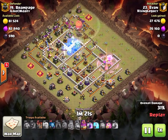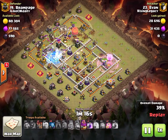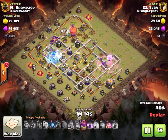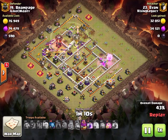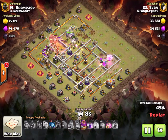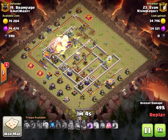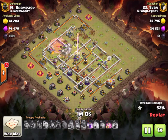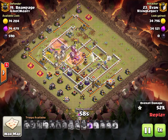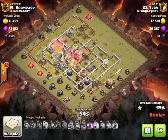Tons of spells - lava freezing and hasting through the multis. He pops the warden going through the eagle shots so the eagle doesn't wreck all of his loons, and the base is pretty much crushed. He gets the cleanup down and it's a great hit from Evan.